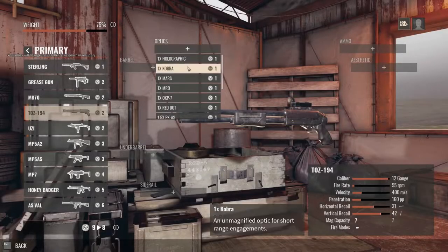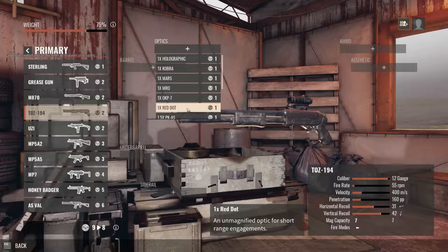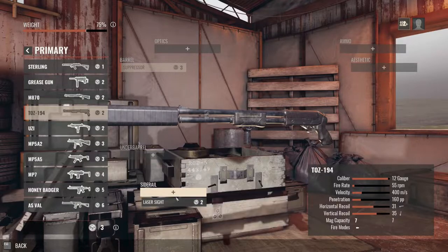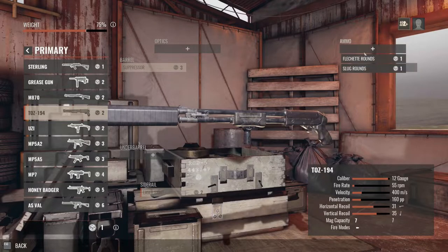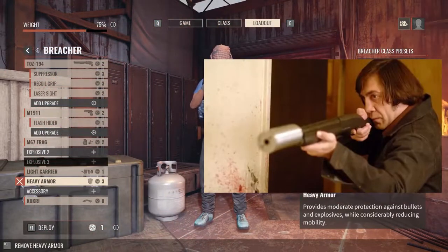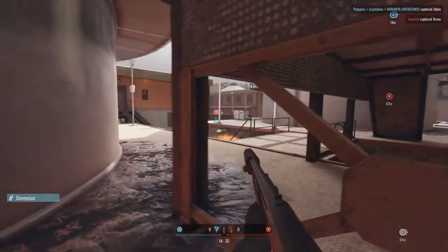Welcome back to Insurgency Sandstorm. We're gonna be rocking the shotgun here — I don't need a sight, but let's throw a suppressor on that because what's more badass than a shotgun with a suppressor? We're going full Sugar Chigger, whatever his name is in No Country for Old Men.